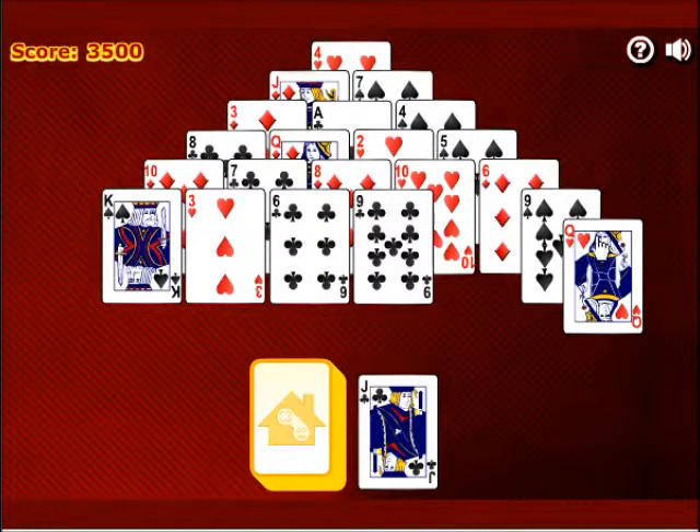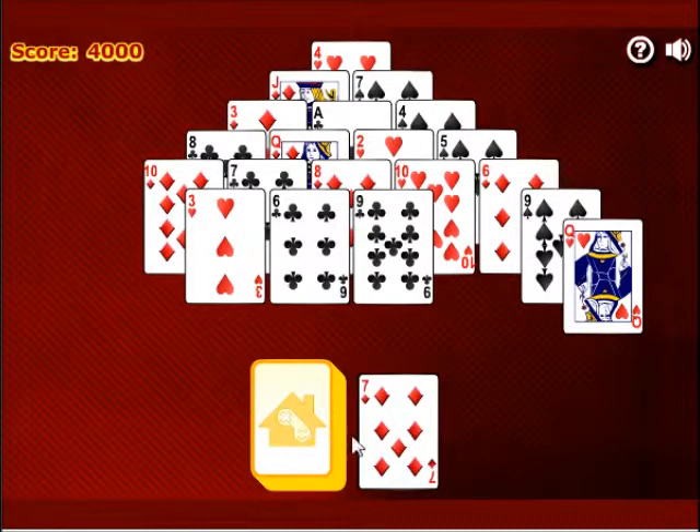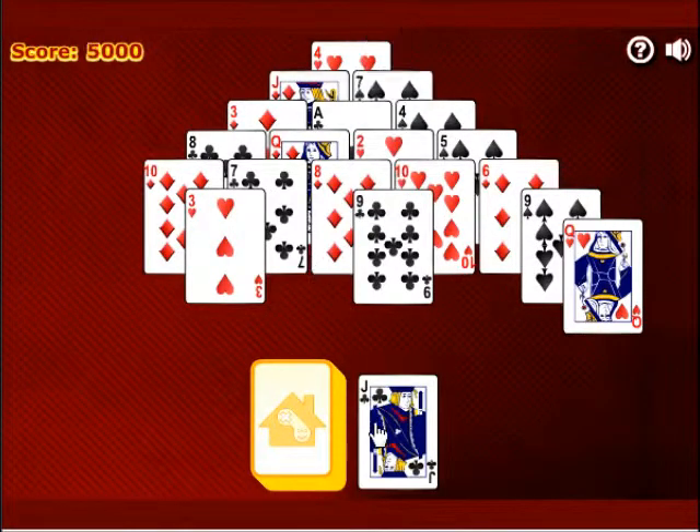This means you can remove the King without help from a second card. The rest of them need to be paired up with another card. As you learn how to play Pyramid Solitaire you will quickly get the hang of this easy little calculation, though it does keep you on your toes.